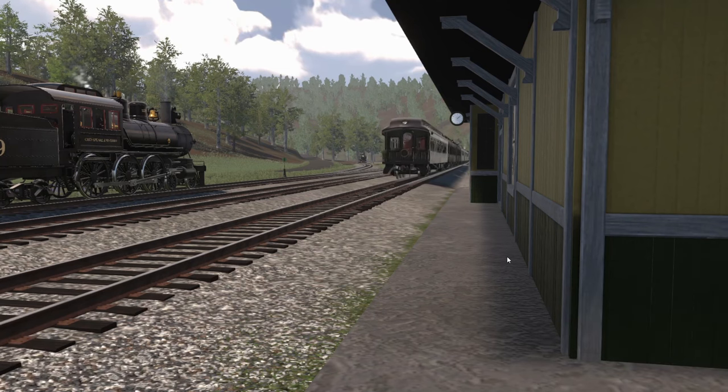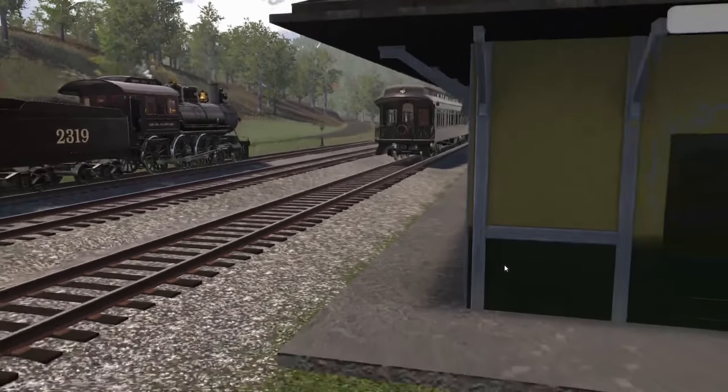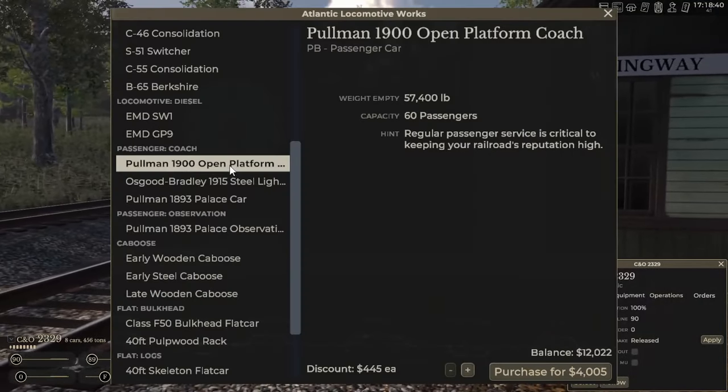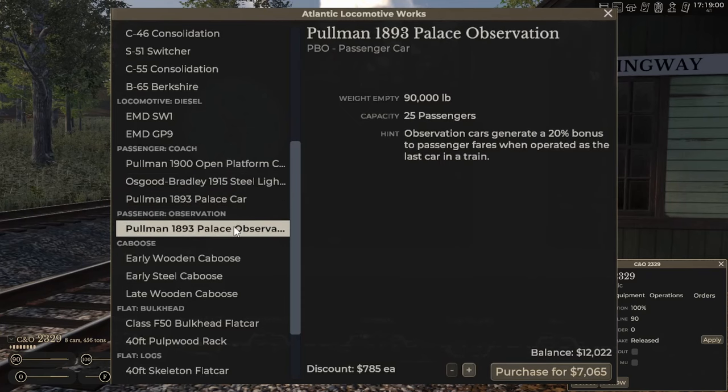Passenger work is one of the very first things you are able to do. When you spawn in, you get yourself one coach and a train, then you take your coach to the station and get to work. When it comes to buying coaches, they vary in price depending on how old they are, how fancy they are, how many passengers they can take, and what benefits they have.